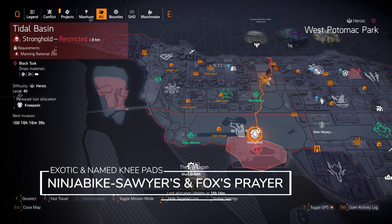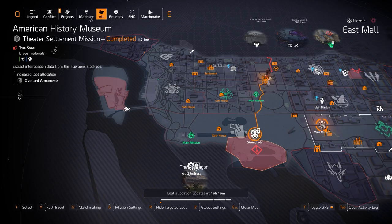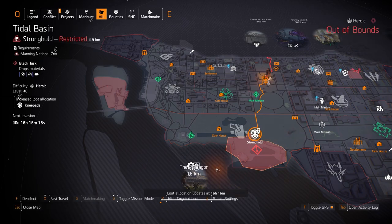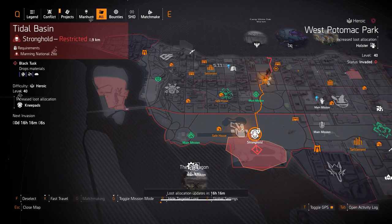We got knee pads at Tidal Basin Stronghold — you can get the Ninja Bike Messenger knee pads, the Sawyer's knee pads, and the Fox's Prayer knee pads. For Fox's Prayer I'd farm Overlord over at American History Museum, it removes some items from the loot pool so it's easier to get. Fox's Prayer gives you 8% damage to targets out of cover — that's multiplicative, amplified damage, absolutely the best type. For holsters at West Potomac Park you can get the Imperial Dynasty, Forge, and Dodge City holsters — all three are worth farming depending on your build.